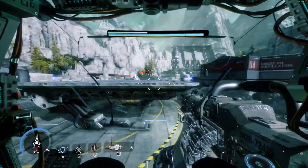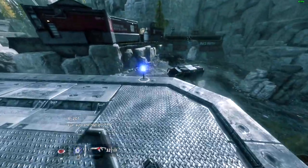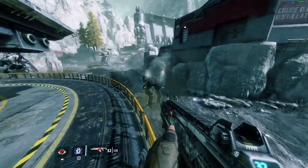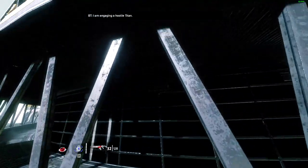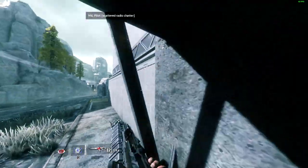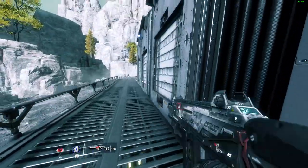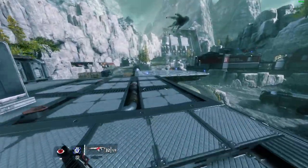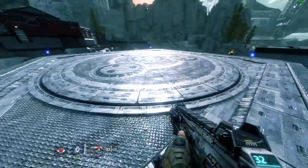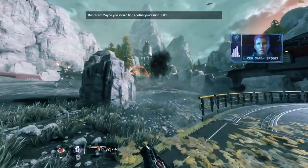I see a pilot helmet there — four pilot helmets actually. We'll probably need to disembark to get them. BT, where are you going? Wait for me. Am I stuck here? BT, where are you? Keep pushing forward — we cannot let the Ark leave on that ship.